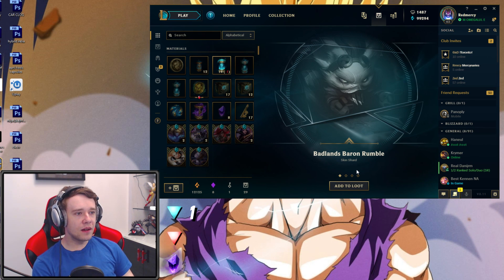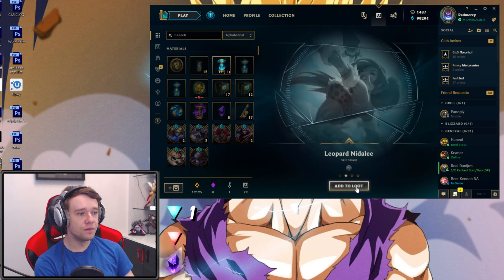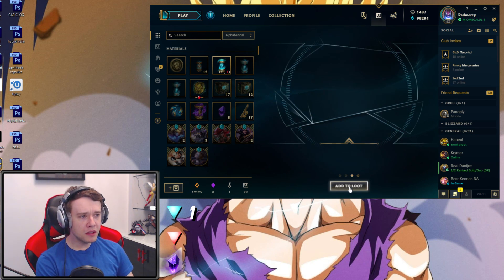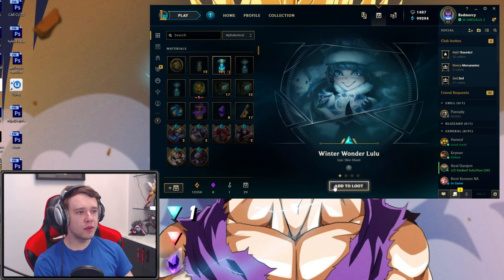Check it out, this is gonna be a good one, 100%. We have Badlands Baron Rumble - that's actually one of his newest skins, so that's not too bad at all. We have Leopard in Italy, it's a Legacy. We have Full Metal Pantheon - not bad. Okay, you know what, that was absolutely awful. That was also warm-up. Let's just keep going.